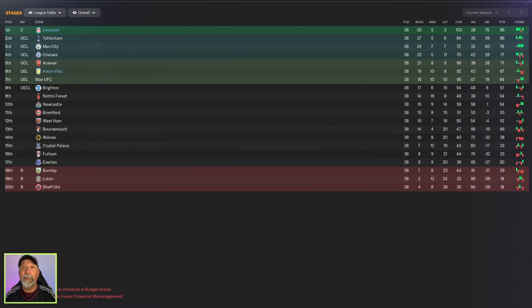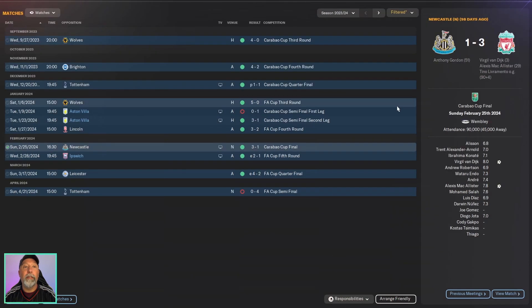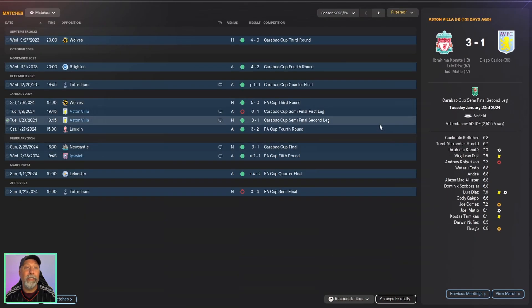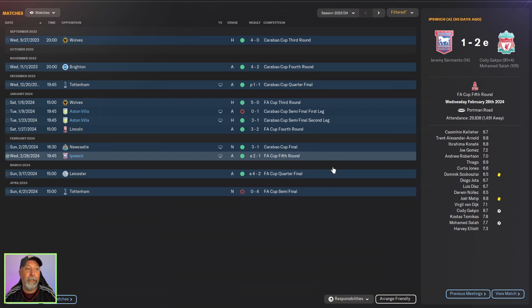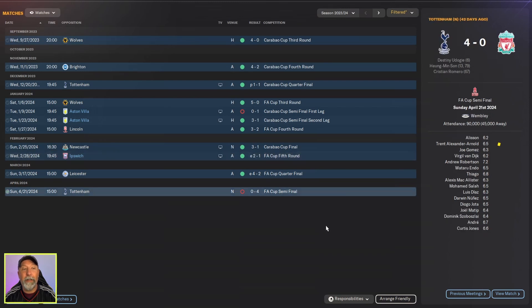Taking a look at the Premier League table, this really worked for Liverpool — 103 goals and 95 points is pretty fantastic. Aston Villa with 67 goals and 62 points, not so much. Liverpool getting through Aston Villa in the Carabao Cup semi-finals, they win the final 3-1 against Newcastle. FA Cup through Ipswich Town, they get to the semi-finals but lose out handily to Tottenham 0-4.